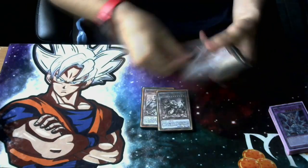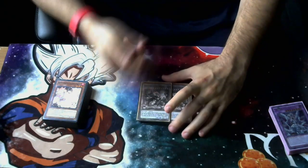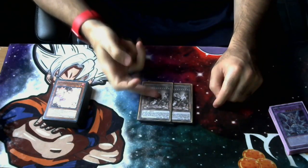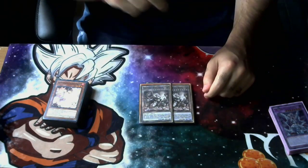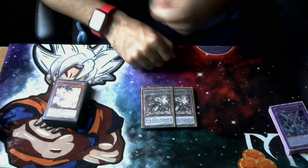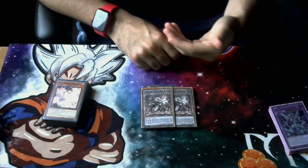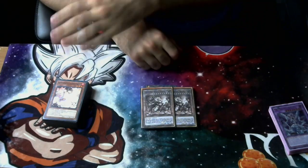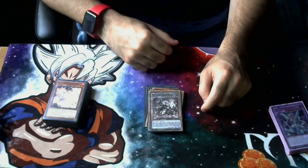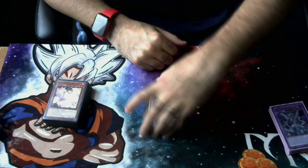Then we get into the big bad boy himself — two copies of Regulus. Yes, we're using proxies because I'm not paying pre-sale prices. Regulus is an omni-negate by sending a Therion card from your hand or field to the graveyard. Keep in mind: Regulus does not negate and destroy — it just negates. So if the opponent activates something like Mystic Mine, you can negate the effect but the Mystic Mine stays on the field. It's like Ash — Ash negates the effect but does not negate and destroy, and neither does Regulus. So if they activate a field spell and you chain Regulus, it only negates the initial activation effect — the field spell stays on the board.